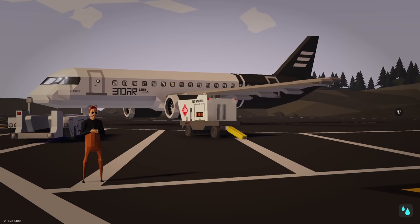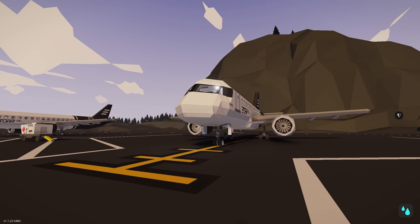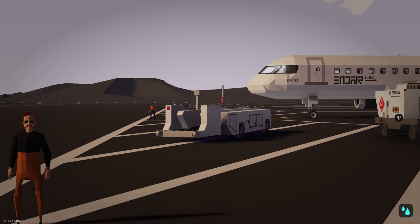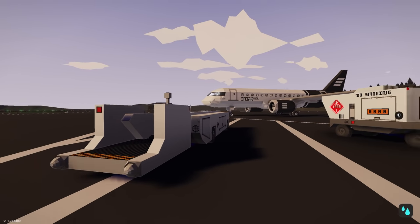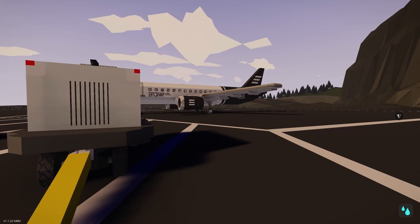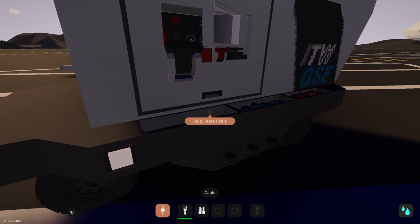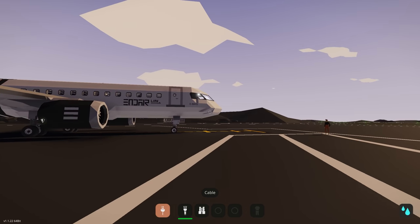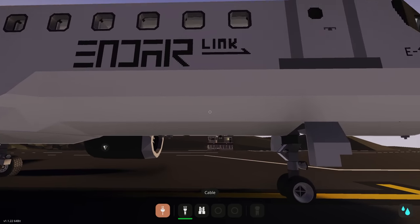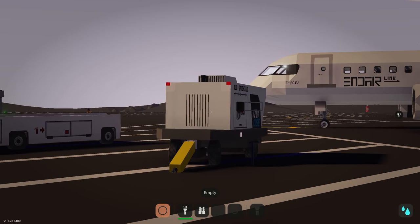We're going to be using a ground power unit to start off today. We're going to get some power onto the plane, then jump in and get the APU running. We're also going to be using a stair trolley so that we can walk up and load some passengers in. We'll do a pushback and then a nice little taxi. So let's get this up and going — get the electricity connected and the power unit on to provide some electricity to the plane.